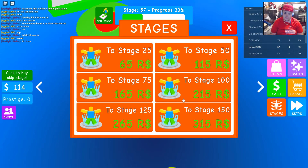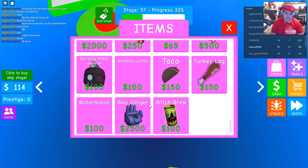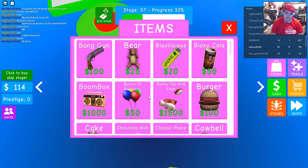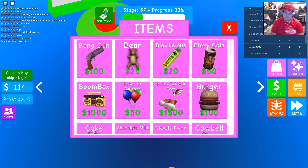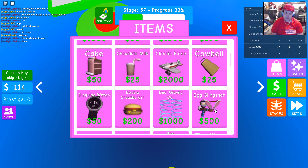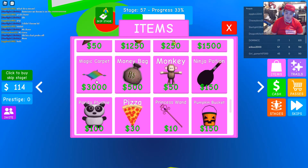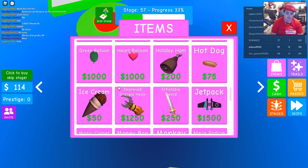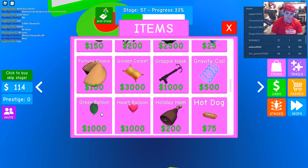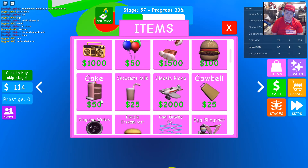You can pay Robux to skip to specific stages. Looking at items — there's a bear, bang gun, Bloxalus, classic bubblegum Bloxy Cola boombox, bunch of balloons, bunny tail and feet, burger, chocolate milk, cake. Do I want to get anything? Maybe the pizza, or the magic carpet — it could fly through the obby, that would be kind of crucial. There's a heart balloon, green balloon. I wonder if you just float when you have those. Double cheeseburger — sounds good.